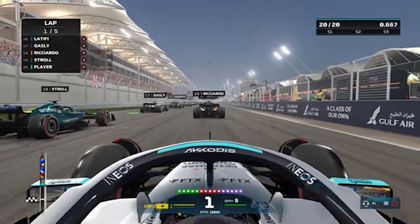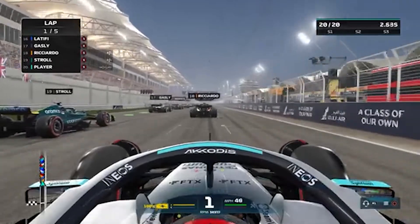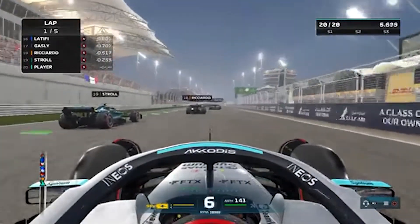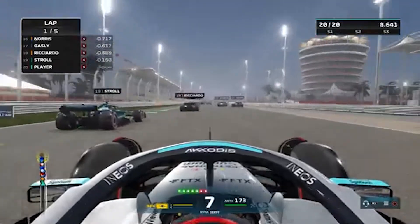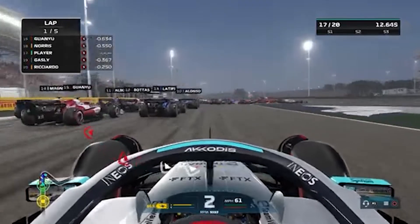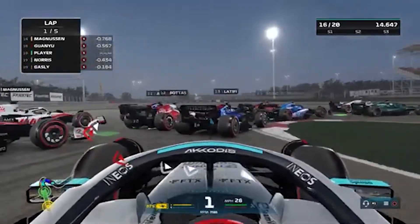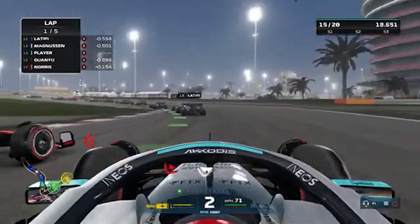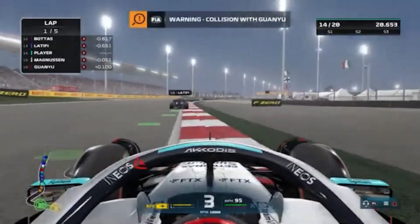Welcome to Griffin's Gaming Guides. In this video we're going to be kicking off our F1 22 trophy guide with 'Proud Owner', where you need to display a trophy in your F1 Life trophy cabinet. Before you can display a trophy in your cabinet you must first earn one, and they can be earned in several ways including participating in a weekly event, participation in a league, or winning a race in career mode.